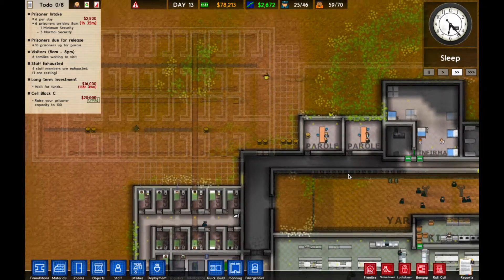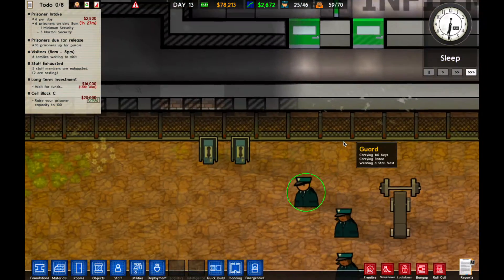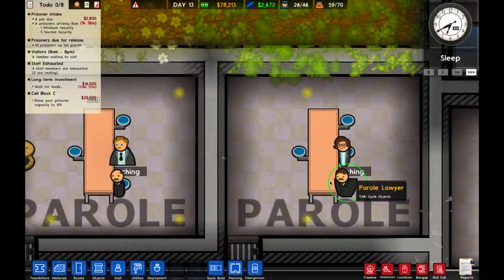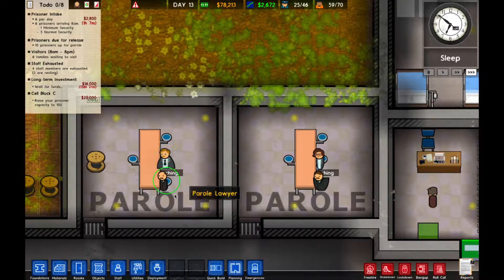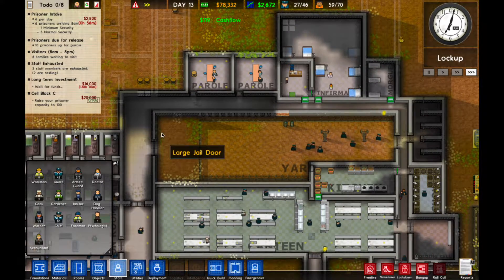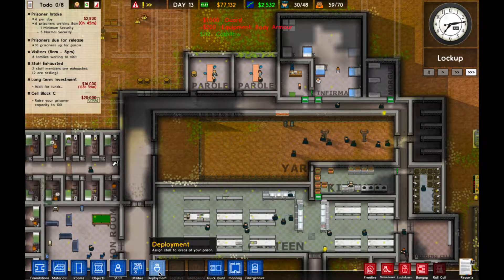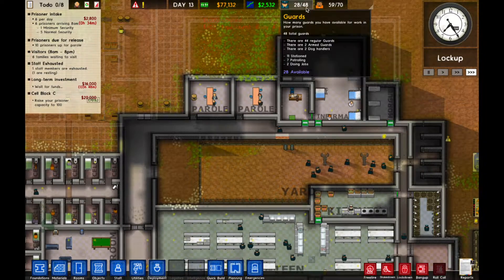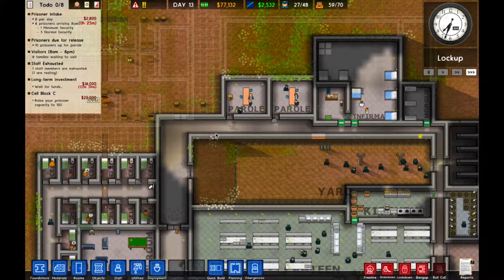What we're going to do to start off is speed up the time. We have some people over here in parole - the parole officer and the lawyer. I feel like I should have cops in each of those spots, so let's get some guards here. I'm going to do deployment, one and two. Yeah, that'll be fine. I just like to have them in there just in case.